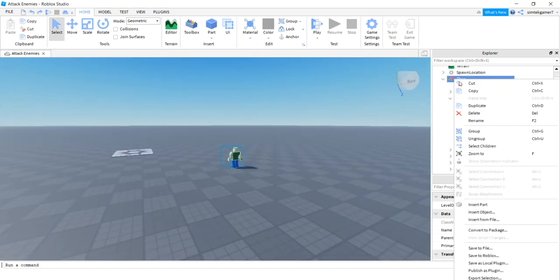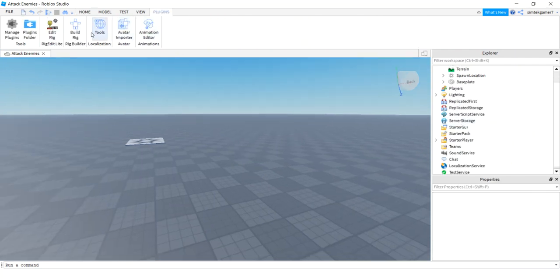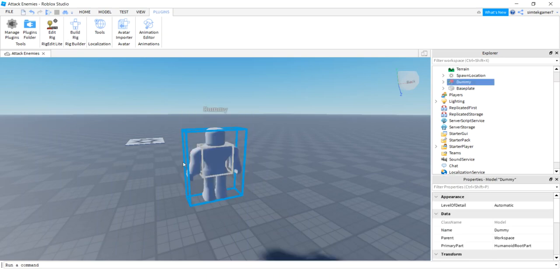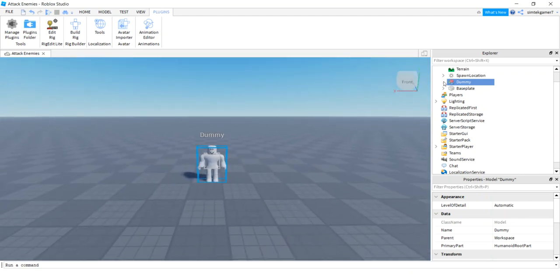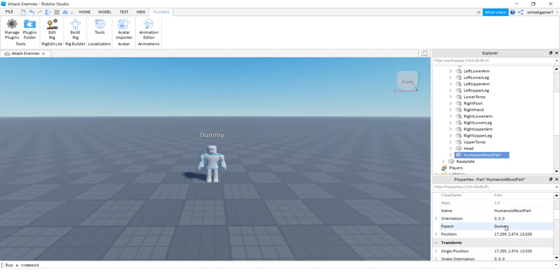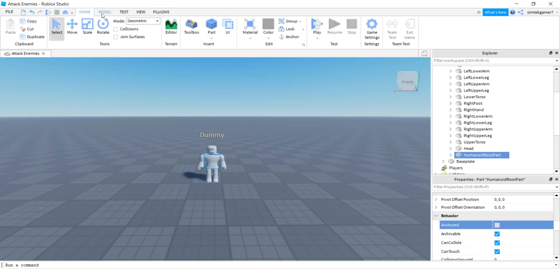I'm going to delete Theo and go over to Plugins, Build Rig, R15, and do a mesh rig. Plop him on the ground. Since we got this from the rig builder, let's open up the dummy, get the HumanoidRootPart, and unanchor it — otherwise he won't move.